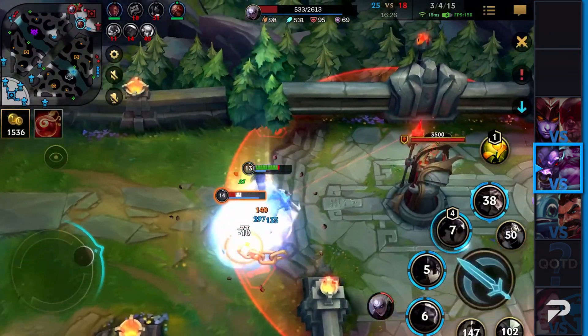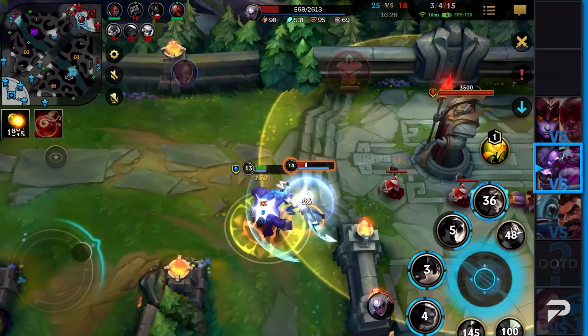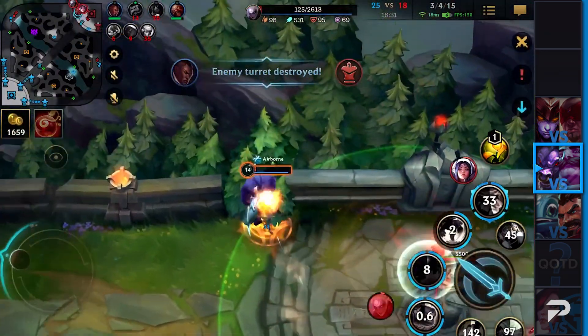By the way, in the later stages of the game, especially in teamfights, it also helps to knock Braum away so he cannot provide as much safety for his teammates.